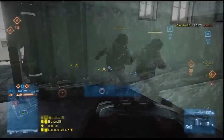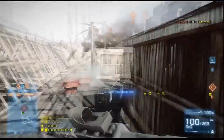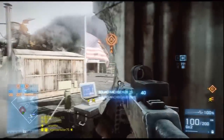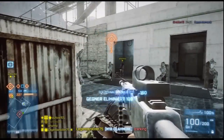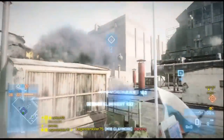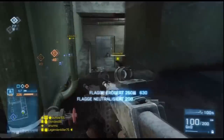Beim Team-Kameraden spawnen, wieder eine neue Claymore legen. Wenn so ein Typ hier messert, dann bedeutet das zwei Sachen: entweder der will mit aufs Video oder der braucht Munition – ja, oder beides. Wieder einen Claymore-Kill bekommen. Ich weiß nicht, ob der Typ den gesehen hat oder nicht – gesehen hätte er ihn, wenn der durchgelaufen wäre. Aber egal.